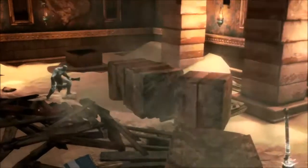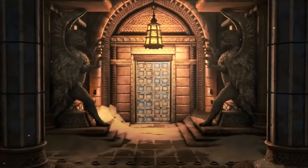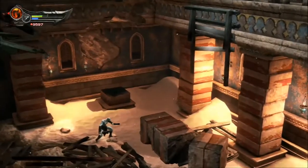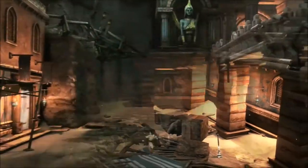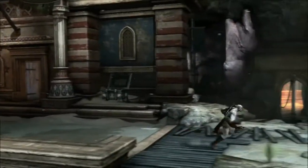After pulling down this pillar, you're going to see a cinematic showing where it's supposed to go next. But because we're Kratos and we don't like to do what others tell us to do, we're going to go all the way to the right and enter the doorway you find here.